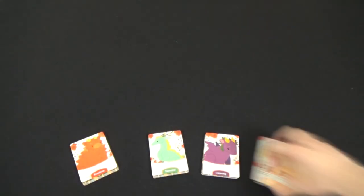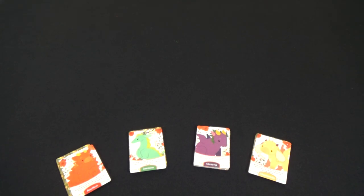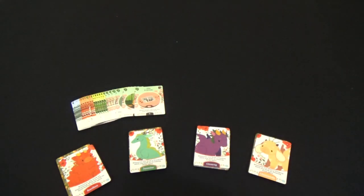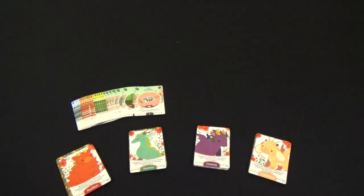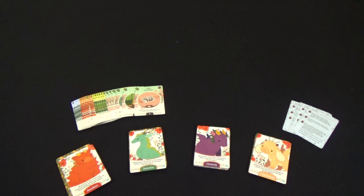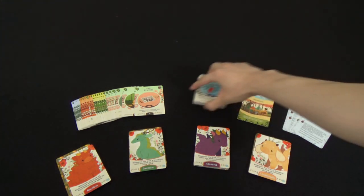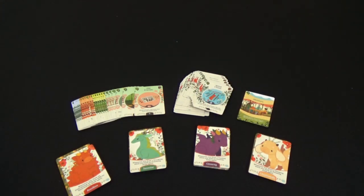To begin, the game will separate the cards into their respective stacks. We have four dragon decks to choose from, season cards which can be identified by the art along the side of the card, reference cards, a single mentors card, and everything else is known as market cards.